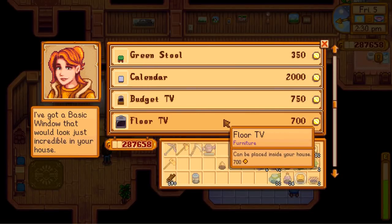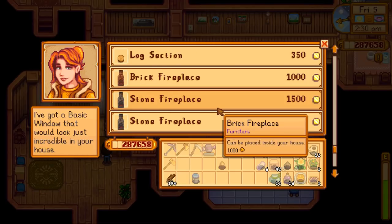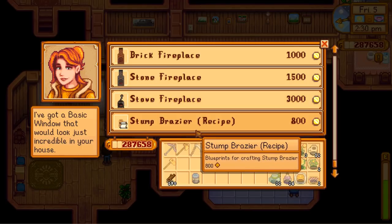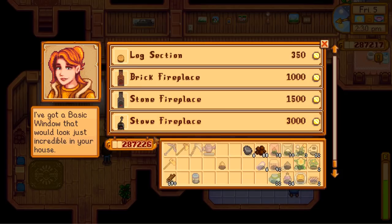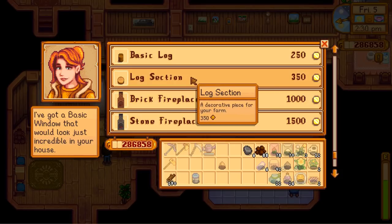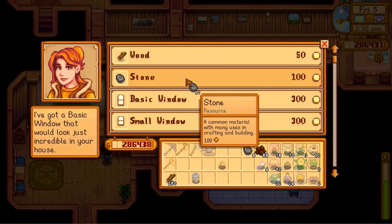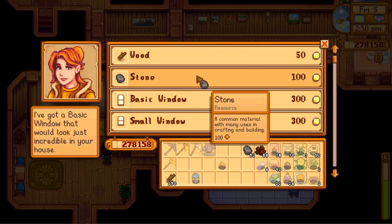Oh look, there's new seasonal plants, little log sections for decorating the farm, and different fireplaces you can put all over the place and a stump brazier. I can learn how to make that — that would be a much better way to light up my farm, a more natural looking one, which I really appreciate. I really like these cute little log sections. I'm just going to buy some stones — don't mind me, just maybe taking the lazy way about it. Just like a hundred stone.